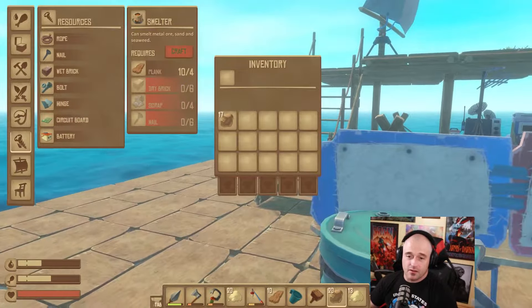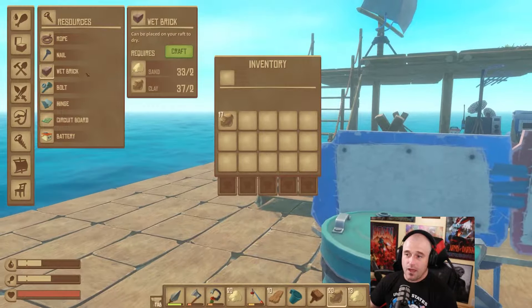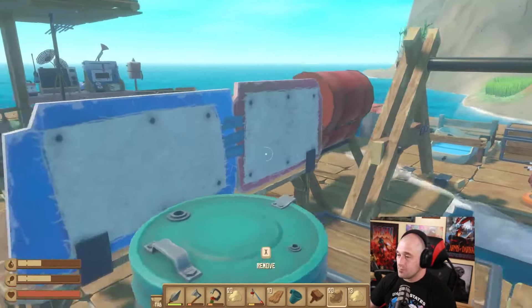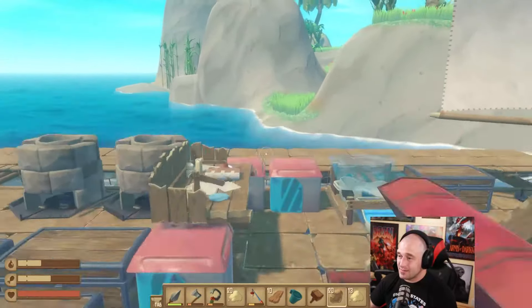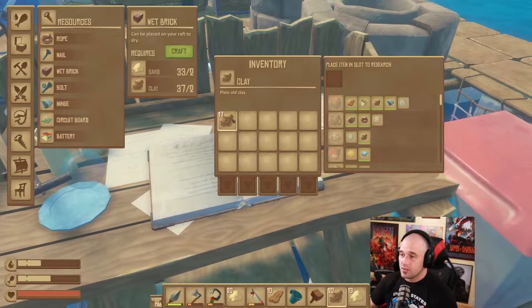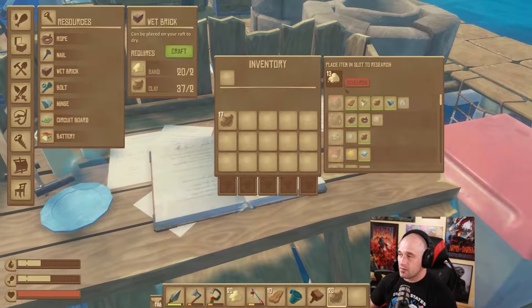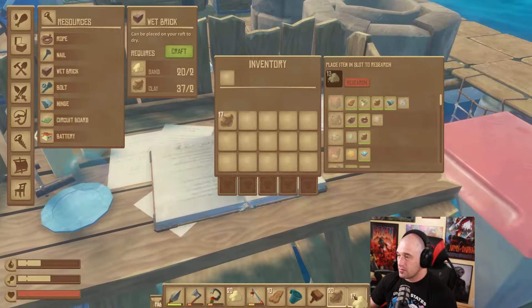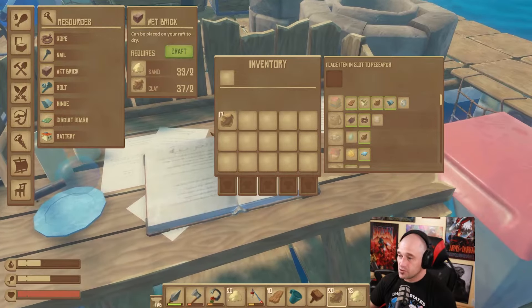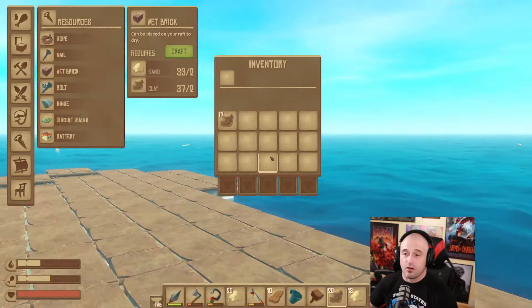We are going to go right in here and look under the resources tab. Right here is wet brick. To get it, you go right over here to your table. You're going to put clay up here and research it. You're going to put sand up here and research it. It looks like you researched the clay, and you should have the wet bricks unlocked.